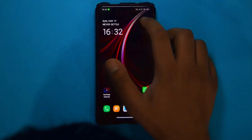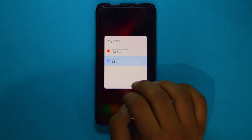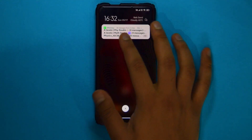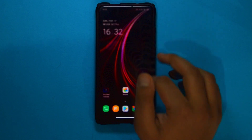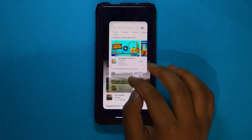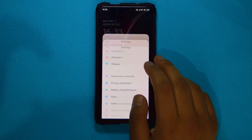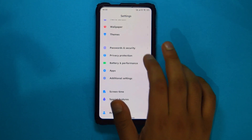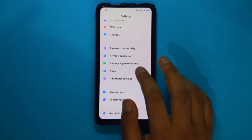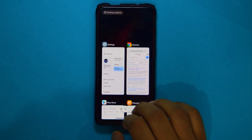One more change I noticed: he removed the steps counter, but it doesn't really matter. Other than that, this ROM has no issues — you can use it as a daily driver. Battery life seems okay, just MIUI average, nothing special. I recommend sticking with the stock kernel because that's where I got the best fluidity.